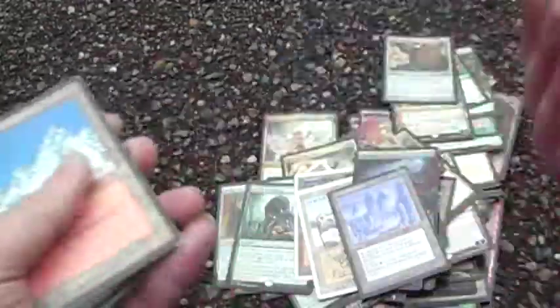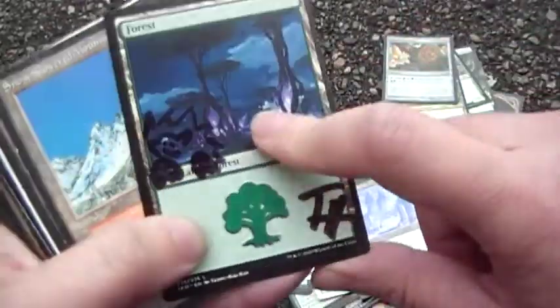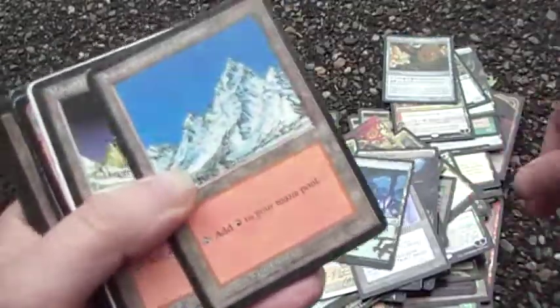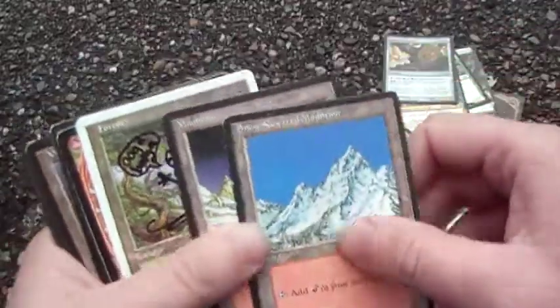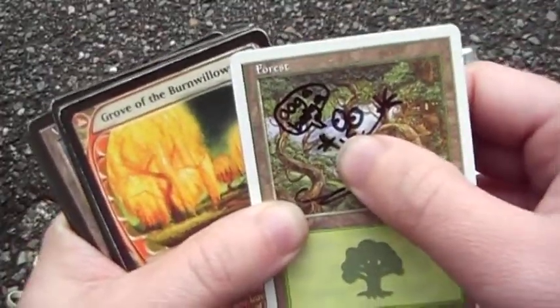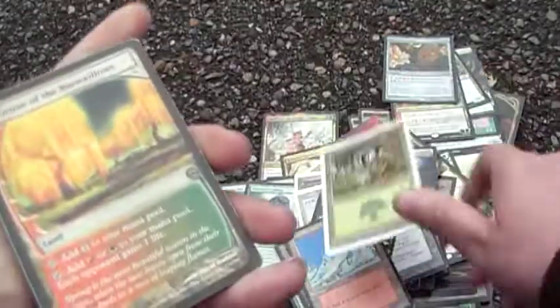It's a pain land — it's cool. Brushwagg, and he even drew one right on the card because he's a sweetheart. Lands, lands, lands. Ooga Booga — once again by Eric.